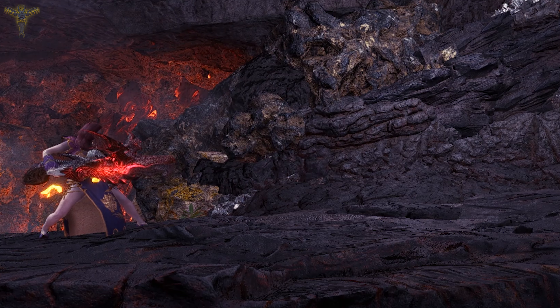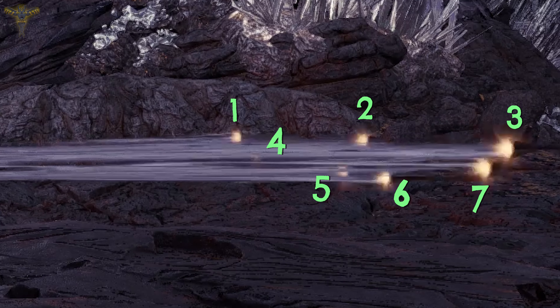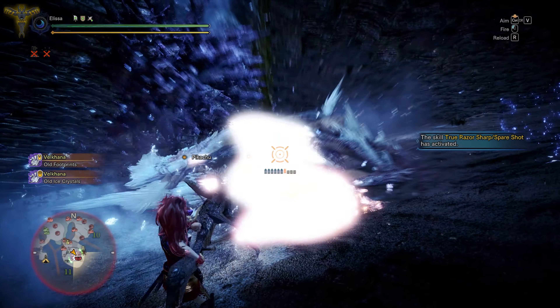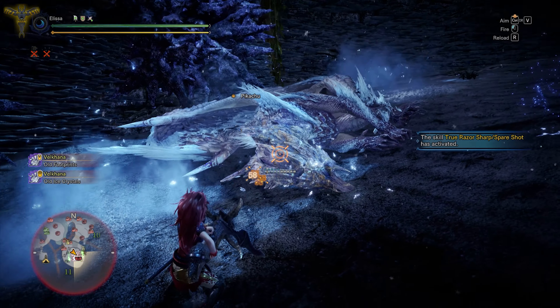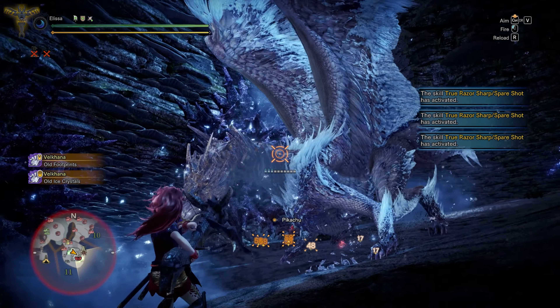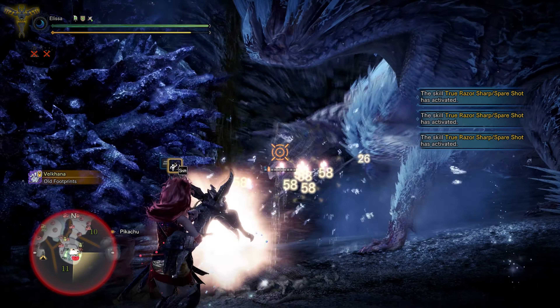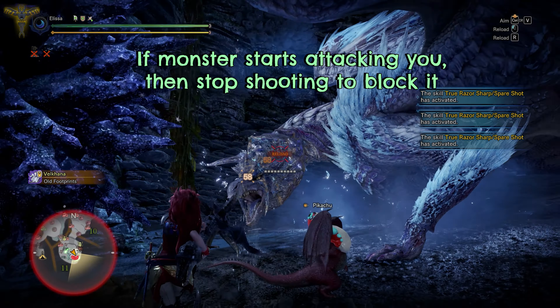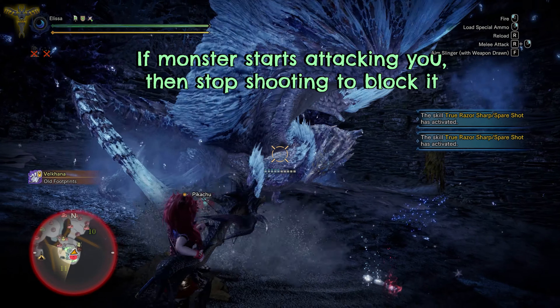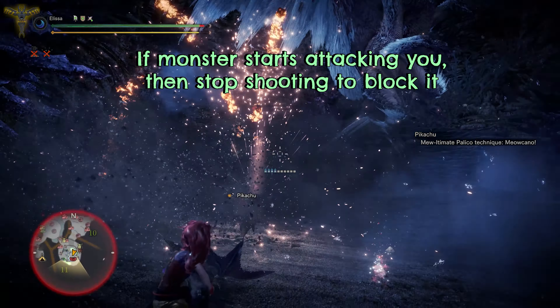In general, spread is a pretty much beginner-friendly weapon. Each shot gives out seven hits on the monster, each hitting around 40 to 50 damage. That is 280 to 350 damage in one second. And you don't really need much dodging or concentration skills — you just aim and shoot. And then when the monster attacks you, just look at it and your heavy bowgun will guard you, and then you can continue to damage.